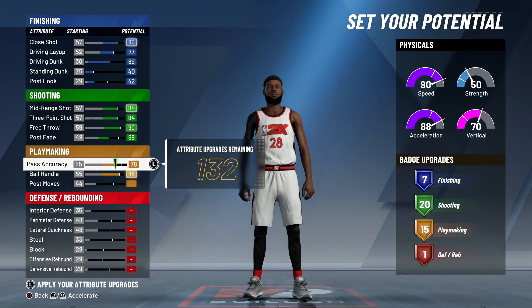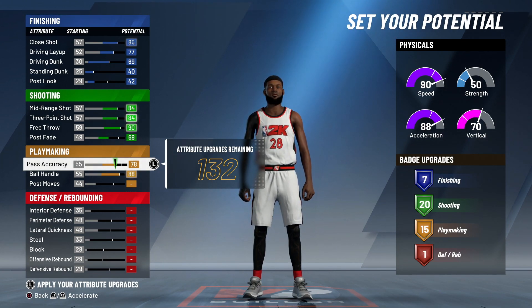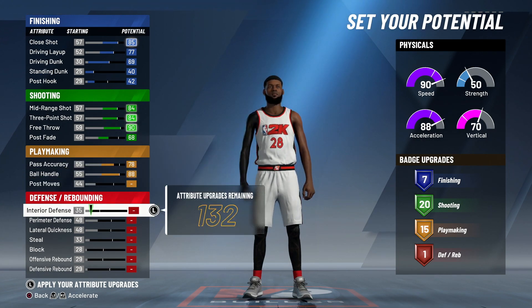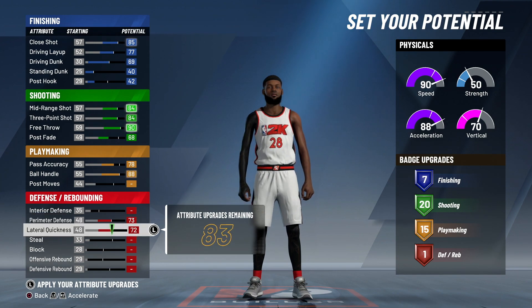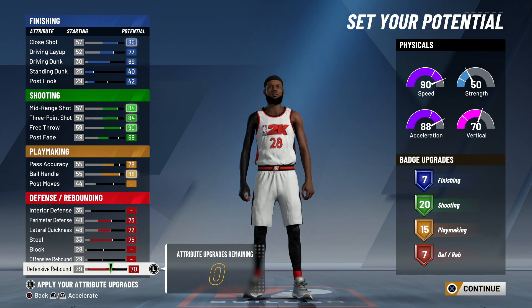What you just did to pass accuracy and ball handle is what's going to call you a shot creator. If you change any of this - if you go to 16 instead of 15 playmaker upgrades - it will not call you a shot creator, it will call you a playmaking shot creator. So make sure your playmaking looks just like this: pass accuracy at 78 and ball handle maxed out. Then mess out perimeter defense, lateral quickness, steals, and put everything else on defensive rebound. You'll have seven finishing upgrades, 20 shooting, 15 playmaking, and seven defensive upgrades.